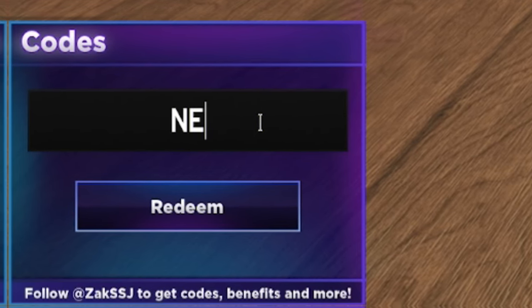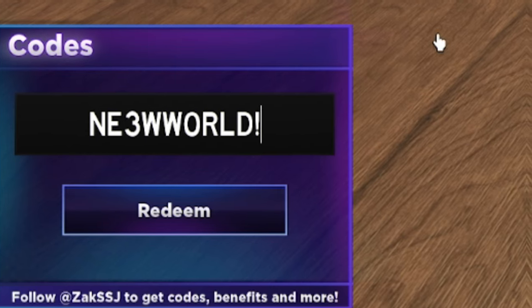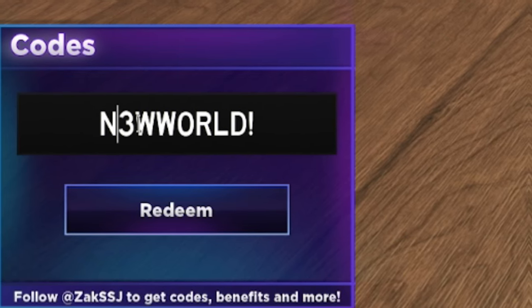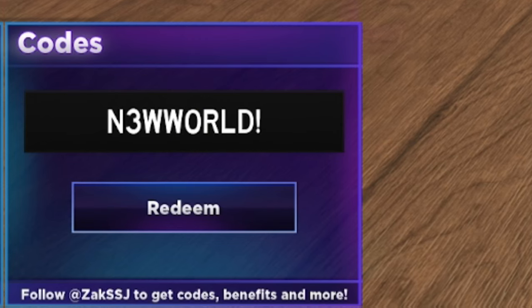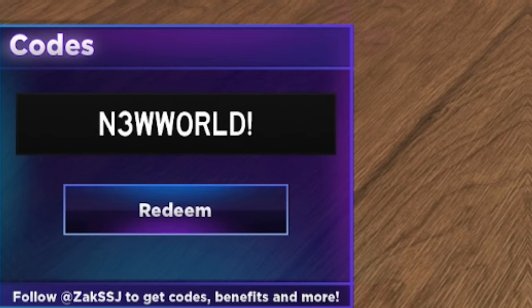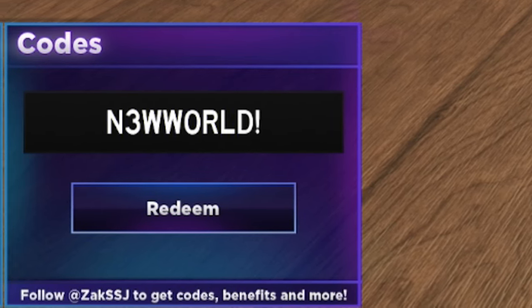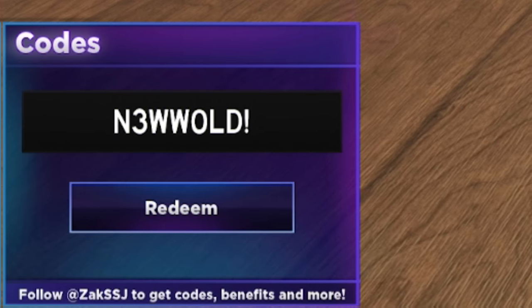The first code today is NEWWORLD — that's N-3-W-W-0-R-L-D. By entering the code NEWWORLD, you're going to get yourself a lot of nice rewards. Make sure you have that one ready. Keep in mind there is a zero in that code — it's N3WW0RLD.